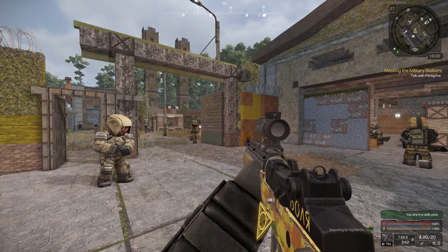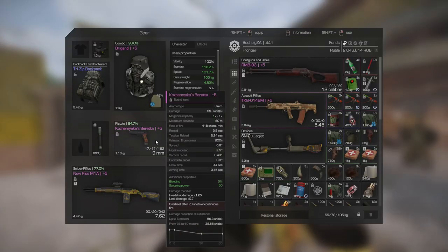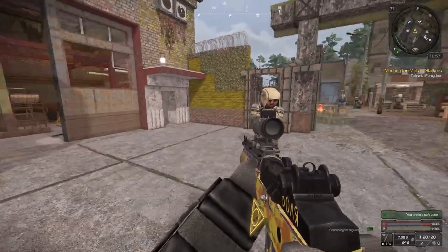Rifles work better against people, shotguns work better against mutants. Now for pistols - what's so special about them? Pistols have incredibly high damage; as you can see, it's 59 units per shot. That makes pistols a jack of all trades, sitting somewhere between the assault rifle, rifle, and shotgun. I use my pistol quite often - if I have dogs chasing me and run out of shotgun ammo, I can quickly switch to the pistol and five quick shots kill off whatever remains. Pistols are also quite effective against people.